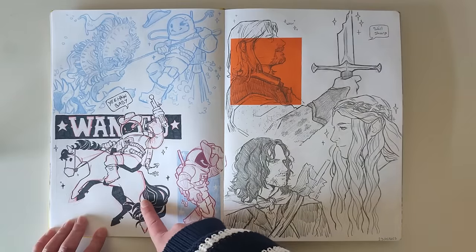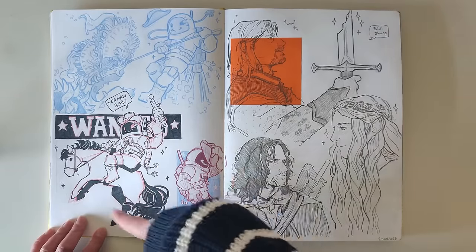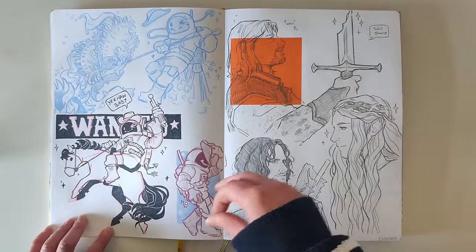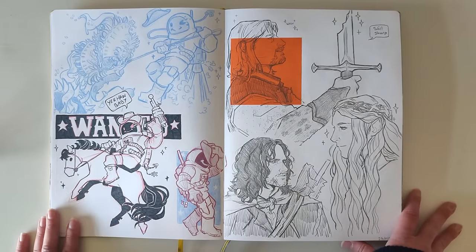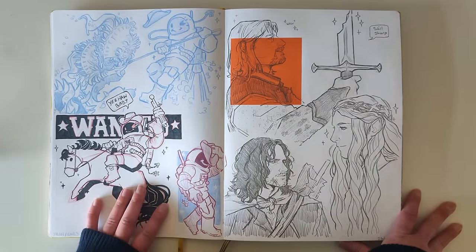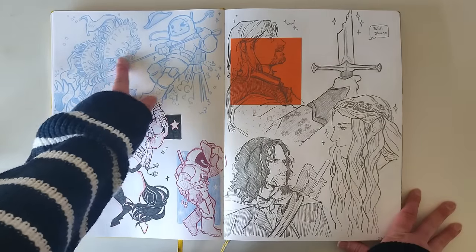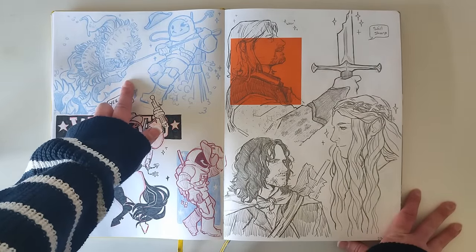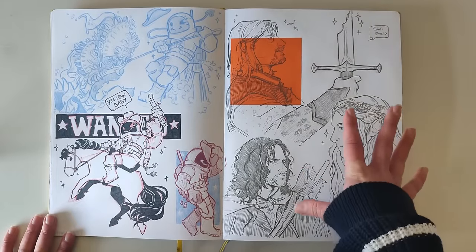This is Spaceman Rick, my OC — I don't really do much with him but I come back to him sometimes. I guess I turned him into a space cowboy as well. This was fun — this is him just wrangling a space monster plant.